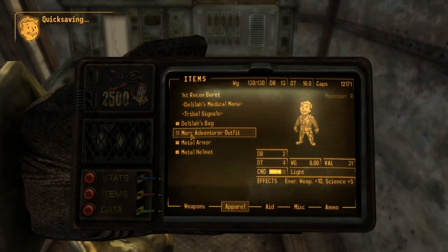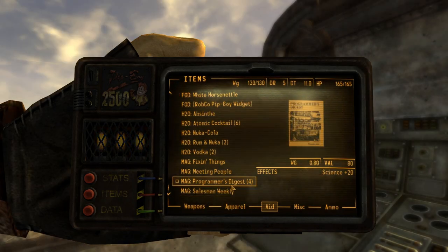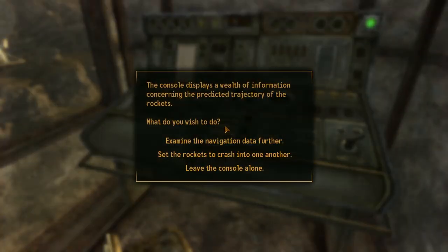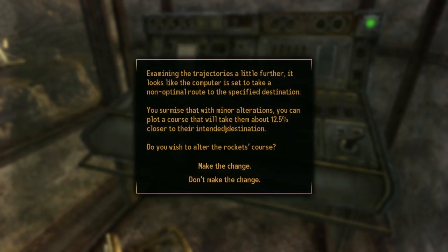The problem with this is that even if I put my science pens on and read my magazine, I think there's another check after this. The console displays a wealth of information concerning the predicted trajectory of the rockets. What do you wish to do? I can set the rockets to crash into one another — that would be a thing. I can also examine the navigation data further. Examining the trajectories, it looks like the computer is set to take a non-optimal route. With minor alterations, you can plot a course 12.5% closer to their intended destination. Do you wish to alter the course, or make them crash?